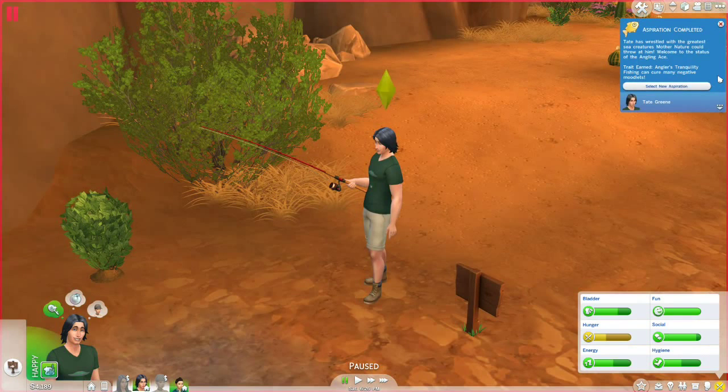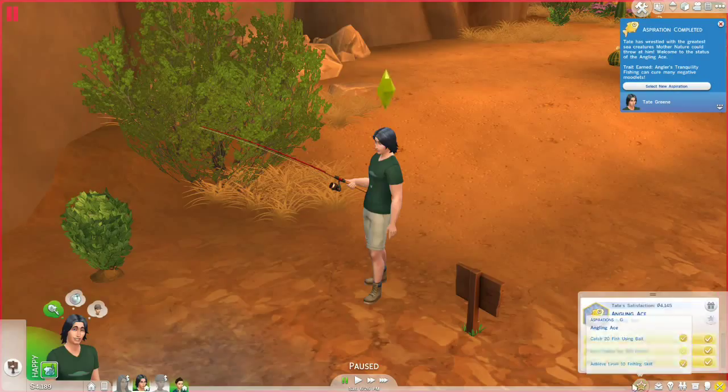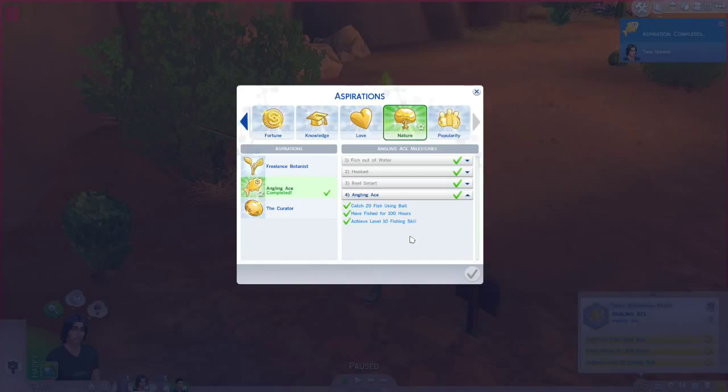He's done it — he's finished the entire angling aspiration. I'm stunned. Go, Tate! He is now an Angling Ace, and we are going to reward him by buying one of the fishing ponds for the yard. It's a mod I have where you can put ponds from parks into Sim lots. We'll give him a low-level pond, and every time someone completes the Angling Ace in the family, they'll get that pond leveled up to the rare pond eventually.